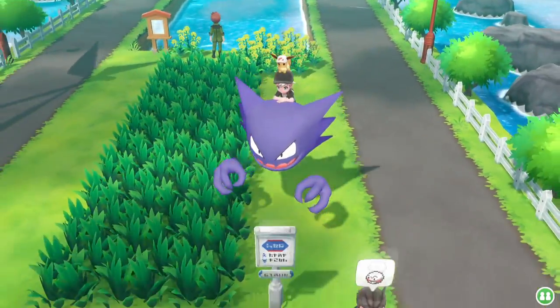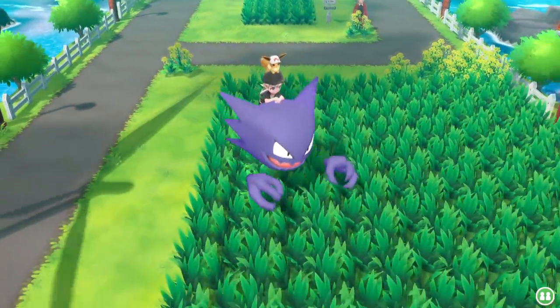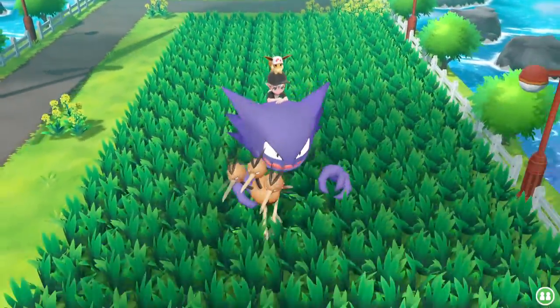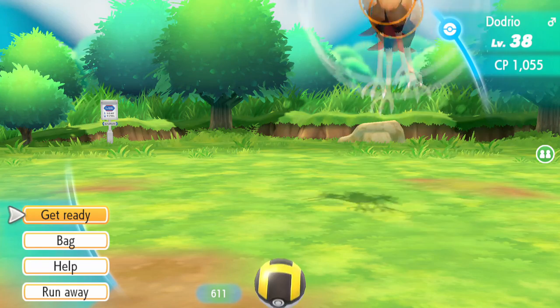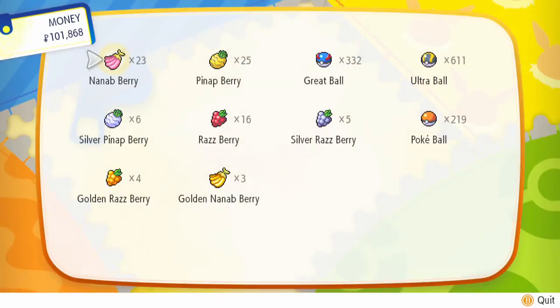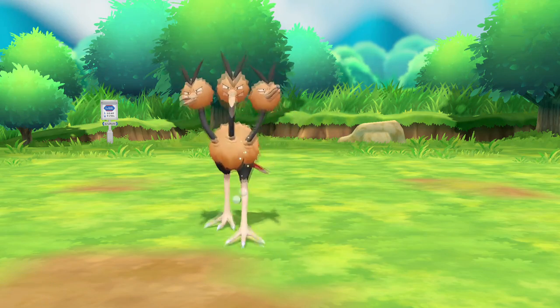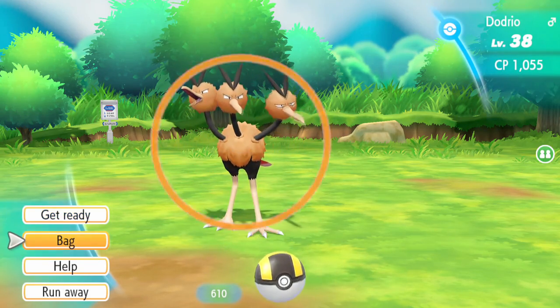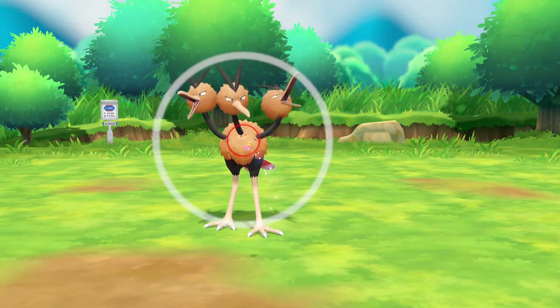When you actually do the encounters, it is a Safari Zone Pokemon Go-like catching game, where there's a Pokemon in front of you with a colored circle shrinking down around them. The goal is that when you throw a Pokeball, the smaller the circle is, the better your throw is, and the higher chance you have of catching them. Plus you've got a bunch of berries that you can throw at the Pokemon to make them easier to catch and to make them stay still when they're constantly jumping around on the screen.